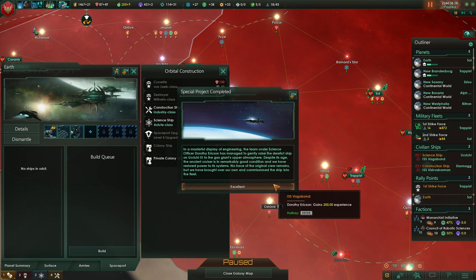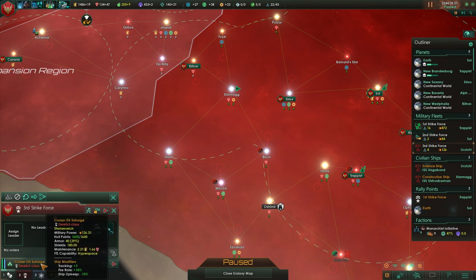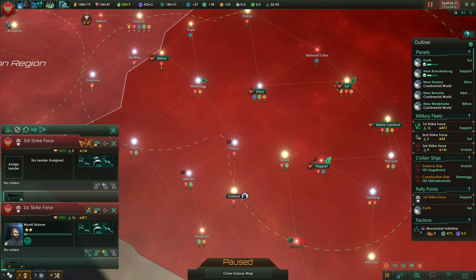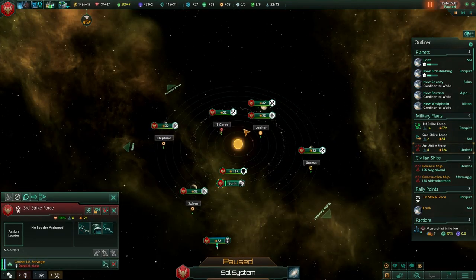The team under science officer Dorothy Erickson has managed to gently raise the derelict ship to the gas giant's upper atmosphere despite its age. An ancient cruiser is in remarkably good condition, and we have restored power to its systems. No trace of the original crew remains, but we have commissioned the ship into the fleet. This is a cruiser — the ISS Salvage. That's a good ship, that's going to help us a lot. Let's merge the fleet.